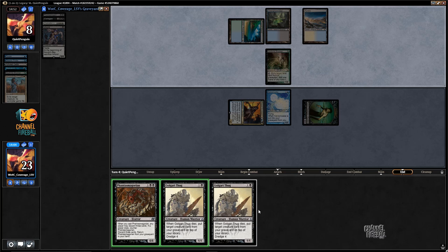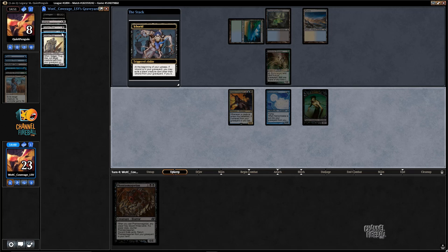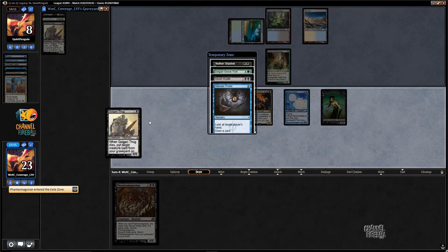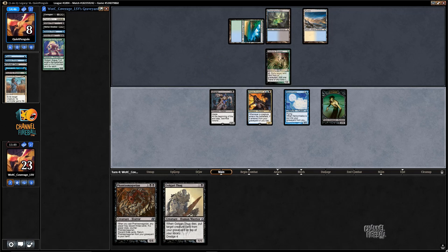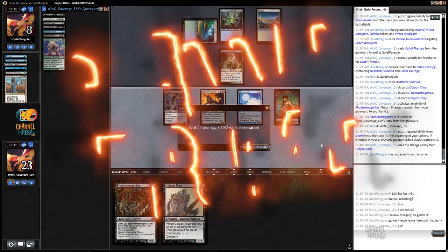End of my opponent's turn — Phantasmagorian, discarding these three. I get to untap, Ichorid off of Phantasmagorian, then dredge Golgari Thug. I did it correctly this time — I put the Nether Shadow under the creatures. Let's go ahead and slam with everything. Good match, good match — the Evil Dredgers win.